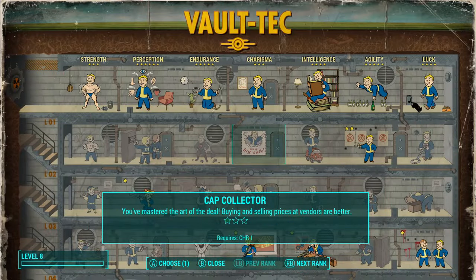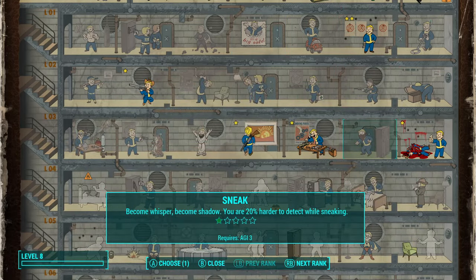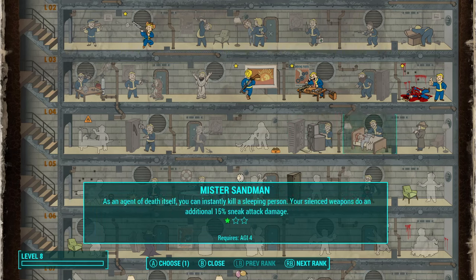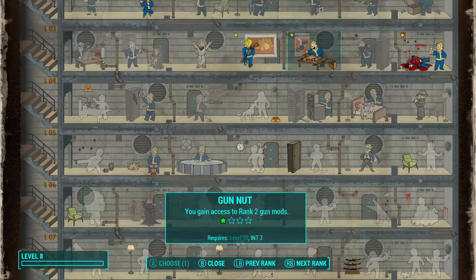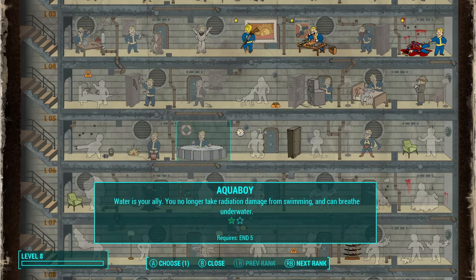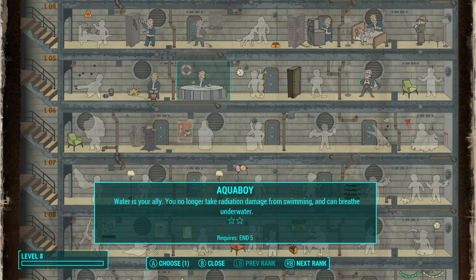Looking in my Pip-Boy — we have a level up! So let's go ahead and choose our next perk. There's actually not a lot of things I could possibly want to take right now. I think I might take Aqua Boy.